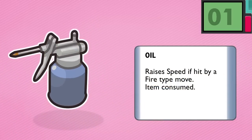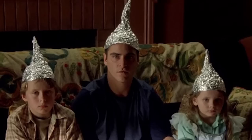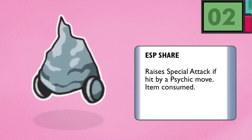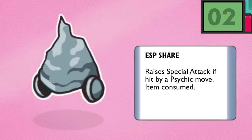Just like Number 2, the ESP Share. Inspired slightly by tin foil hats, the ESP Share raises Special Attack if hit by a psychic move. There are many more iterations that can be made from each of the remaining types, but I'll leave that up to you in the comments.